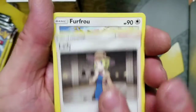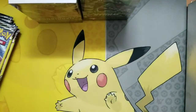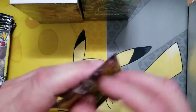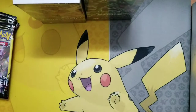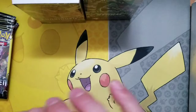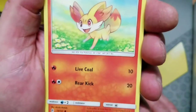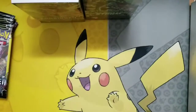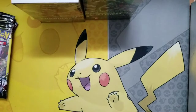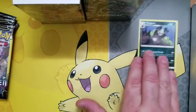So we got a Lady, we got Fur Fruit, and we got an NK — nothing in that pack. Next pack, we got a Grit Ninja pack. So we got Digger's Bee, we got a Freaky Fennekin, and we got a Pangoro — not Holo Rare, pretty cool. At least we got a Rare. It's our first Rare.